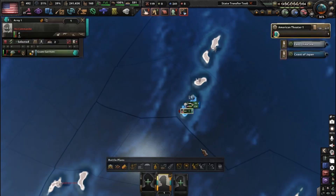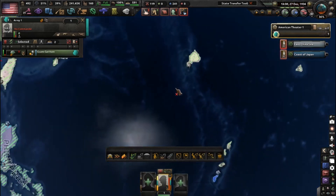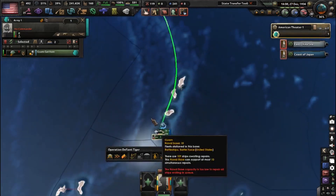We have this division here in Guam — assign a simple naval invasion order to them and send them to Iwo Jima. You'll see this arrow indicating the path this division will take.